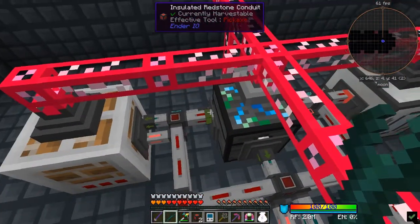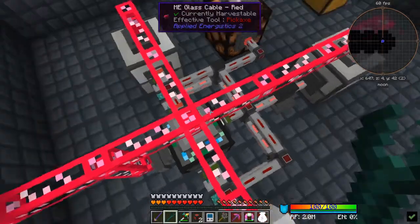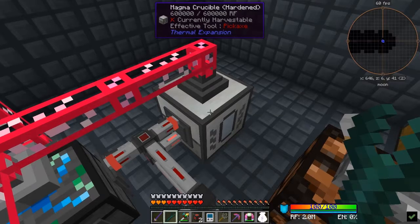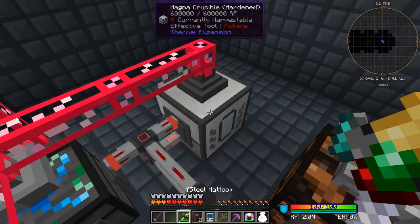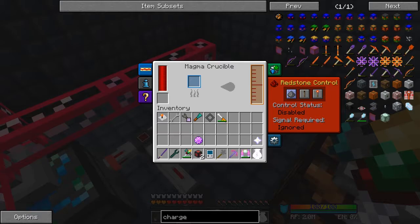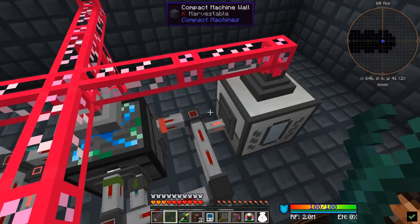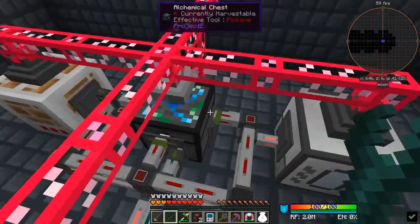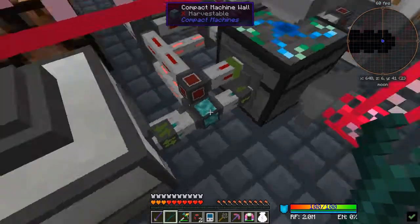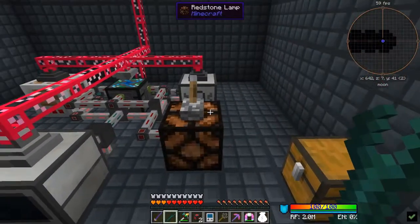I'm going to change the color of these to green to have a different color. This one's not connected - let's connect it up. All I'm doing is right-clicking on those. I don't want to connect to here because this will always be active anyway. That one didn't do any good - let's check. Those are the inputs and outputs and it's always disabled, so it's always going to be active. I'll turn the item duct off as well - put that one back again. It needs to be an insert so that should do it. All I need to do now is switch this on.